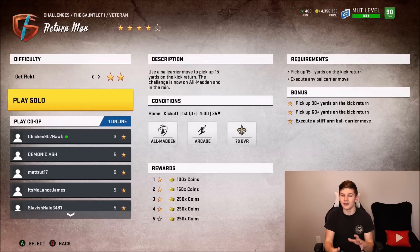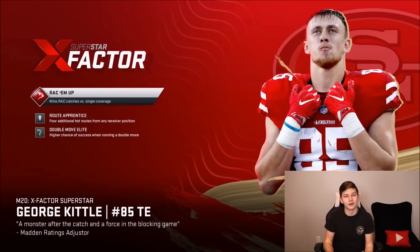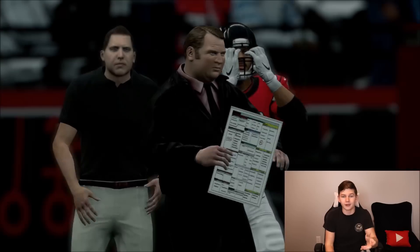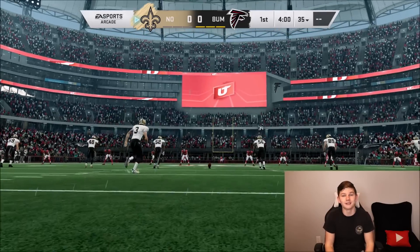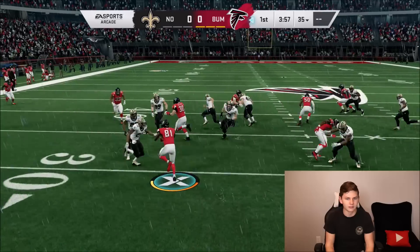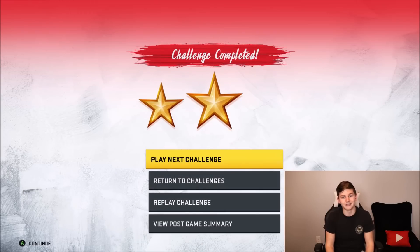Next up is the Return Man challenge — this one is pretty dang hard. You have to pick up 60 yards on the kick return and also do a stiff arm ball carry move on hard difficulty. I actually didn't even get five stars on this one. If you guys can't get it, don't worry about it. Just try and pick up as many yards as possible — you just need to execute any ball carry move and pick up 15 plus yards. Just getting 60 yards in general is extremely hard. My only tips: have a fast returner and move a blocker over to the left side. Getting 60 yards is honestly just straight up luck.